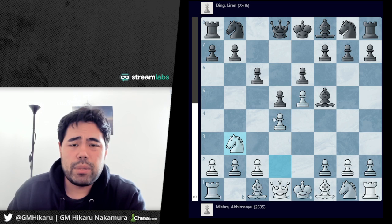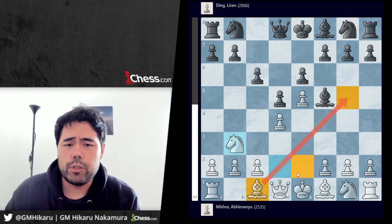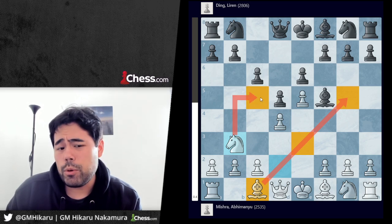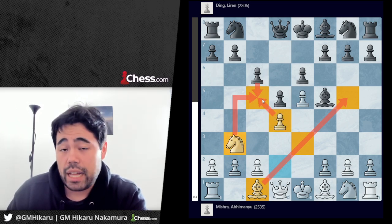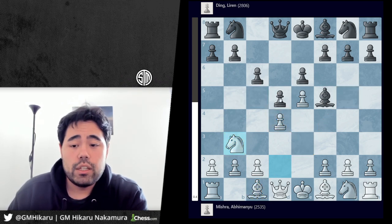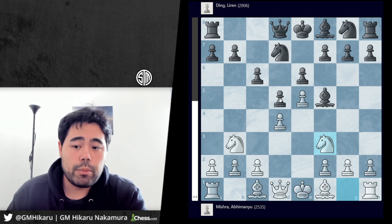Knight to b3 is a developing move — it opens up the diagonal for the dark square bishop from c1. Additionally, white tries to prevent black from pushing the pawn from c6 to c5, creating a classic break in the center. Now we get knight to d7 played by Ding, knight to f3 played by Abu Manu Mishra.